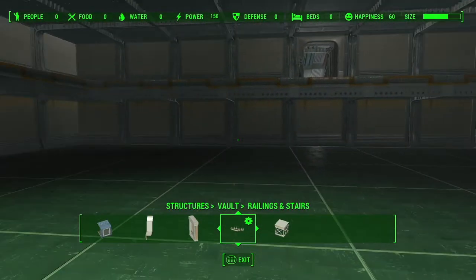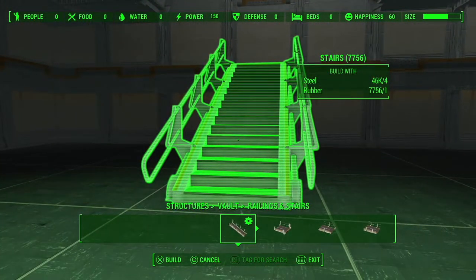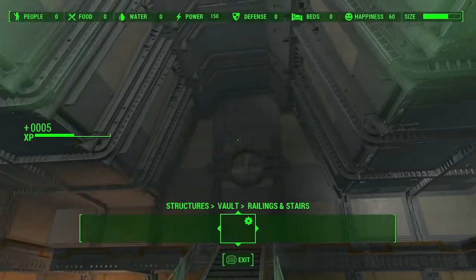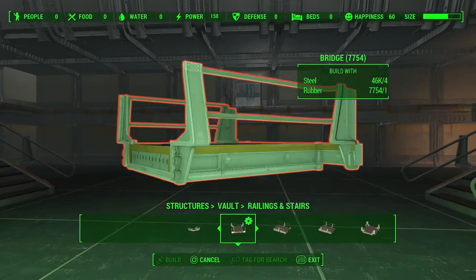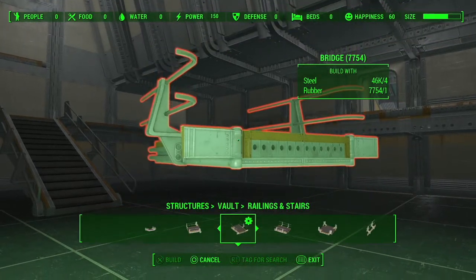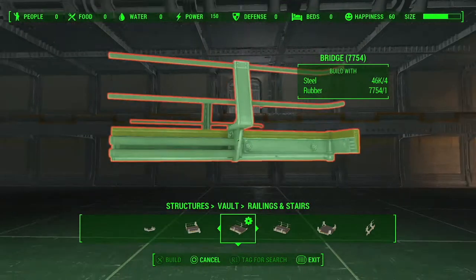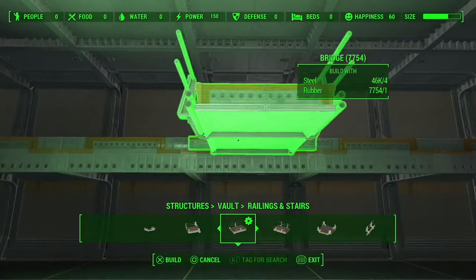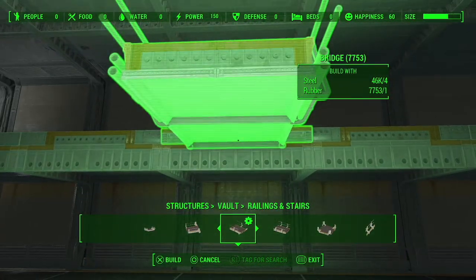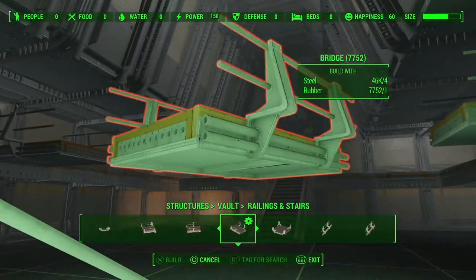Head to Structures, Vaults, Railings and Stairs. The stairs look like this — put one there and one facing the overseer's window. Under the same tab you have a bunch of bridges; find the one where the railings curl outwards. Put one right in front of the door you came in from and one across from it. Connect the bridges using this connector piece.